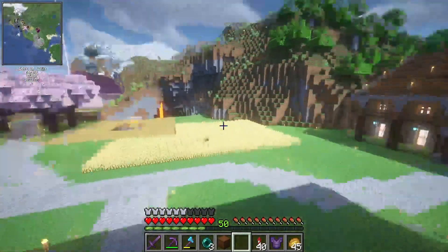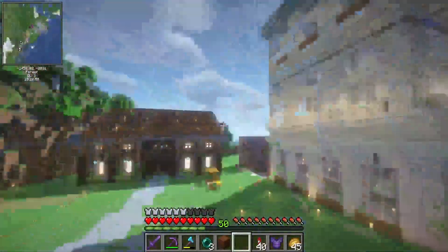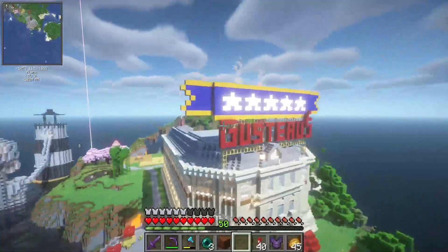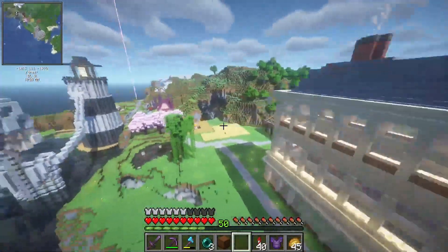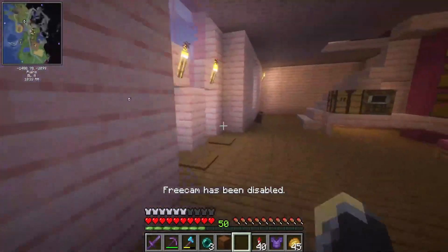I think that pretty much concludes it for my base. Gusto's restaurant is kind of our little point of interest for this base. I think we can head into the nether now and show off what all has happened in there and what is going to be happening.